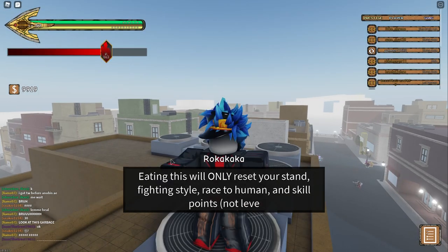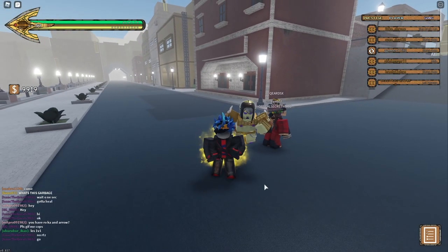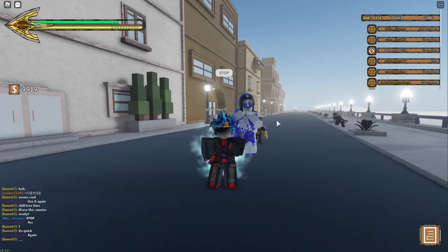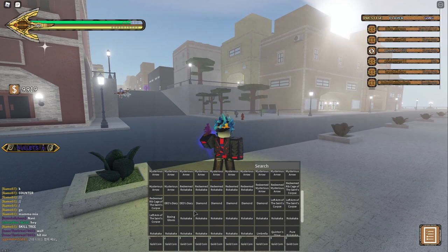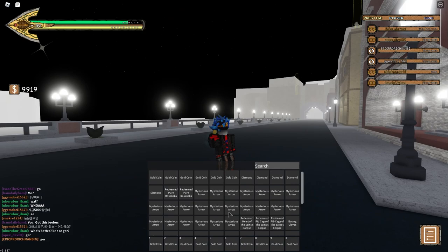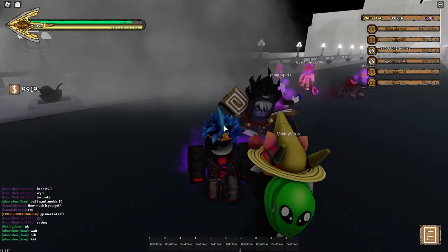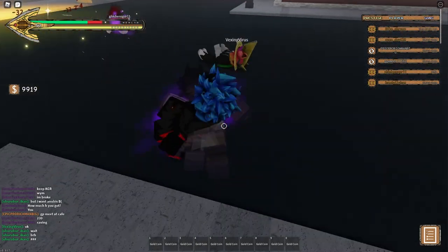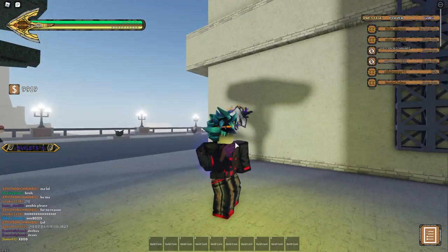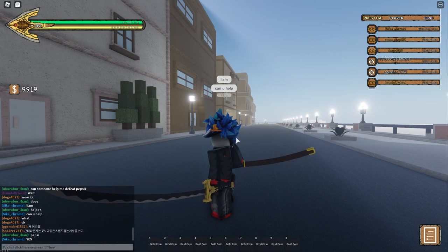Goodbye, The World — you've gone to a good cause. Rolling arrows: Anubis, Golden Experience, Hermit Purple, Six Pistols, Sticky Fingers, another Six Pistols, Silver Chariot, Sticky Fingers, Beach Boy, another Beach Boy. I get Star Platinum before Anubis! Another Golden Experience, Purple Haze, Six Pistols, Aerosmith...